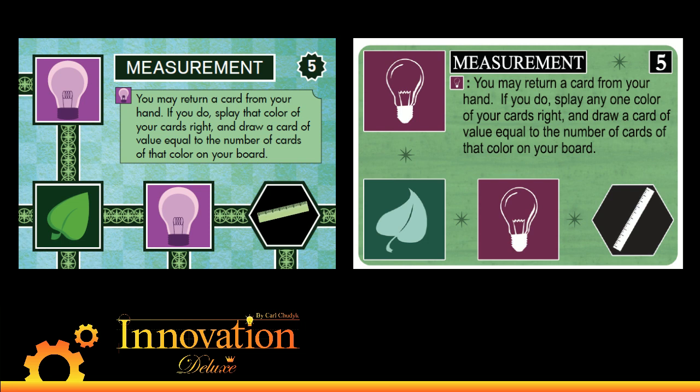Measurement now splays that color of your cards right and draws a card equal to that color. This does not dramatically change Measurement, but it does restrict it. Measurement was not usually a problem in base-only games — it was more of a problem in base plus Figures plus Echoes games because you can get a larger stack of cards and it cuts out of hand quickly. With this change, you have to at least have the right color of card in your hand to do the thing.